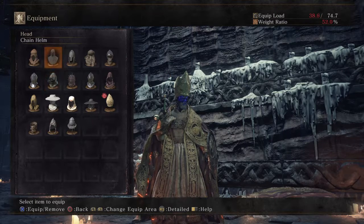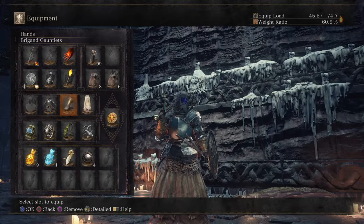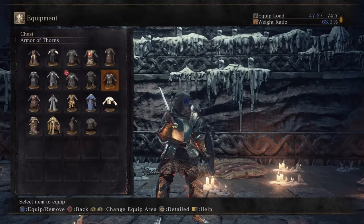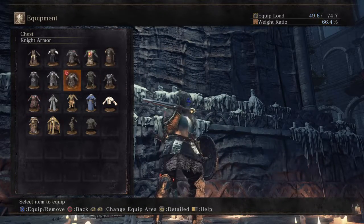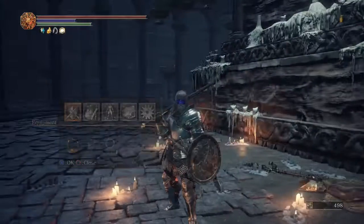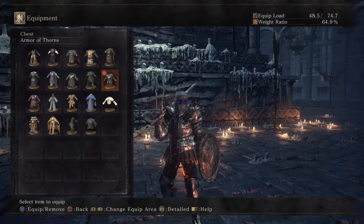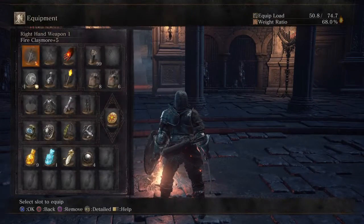If you're running a cleric build or are particularly religiously inclined that could work, but we are made of sterner stuff. We're going for a more knightly look - we've got our knight leggings and we could possibly wear that, but after a long conversation with myself I think the knight look is more realistic. We'll grab the knight gauntlets. Because of our extra vitality we can carry a lot more now. We also picked up the Armor of Thorns - that's the outfit for Longfinger Kirk.